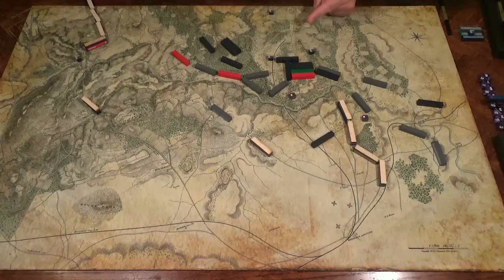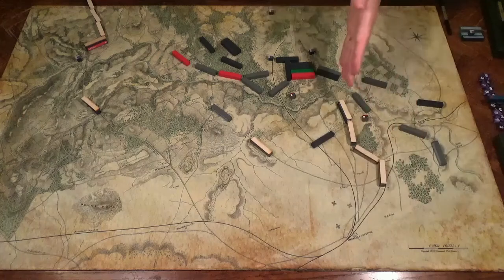General Miles' 5th Division moves to counter the attack. I've drawn the Army of Shenandoah's Chit — they moved to here.